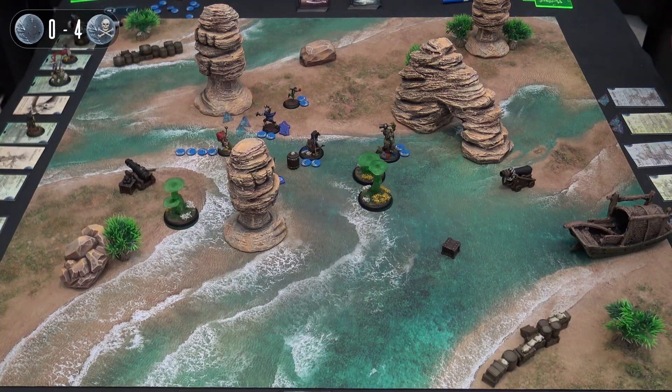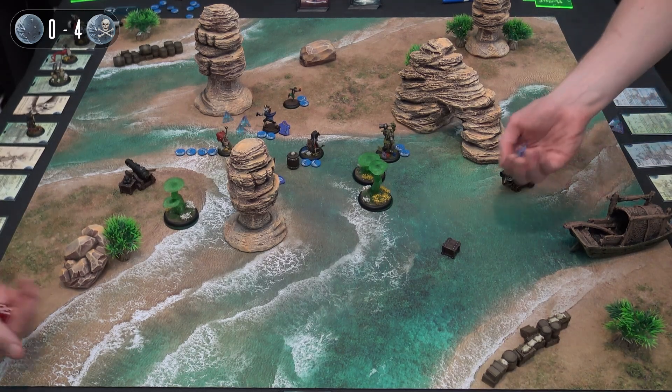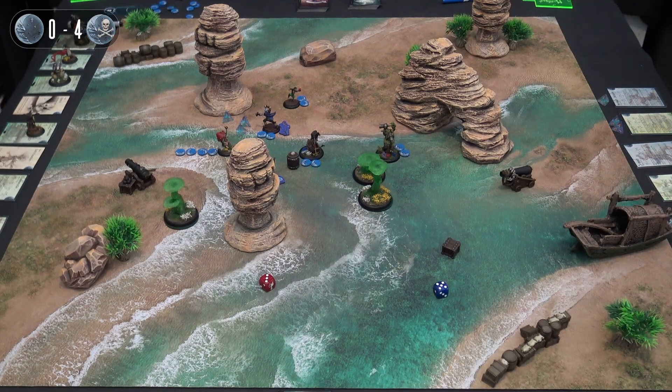Going into the last turn - turn four. The state of the board: Chris has four stones, Dave zero. Three stones still up for grabs on the board. Chris has willingly got Swash left - boom, that's it. It's going to be a tricky final turn for Chris. Roll off with no benefit for Dave this time: three to a five, so Dave goes first.